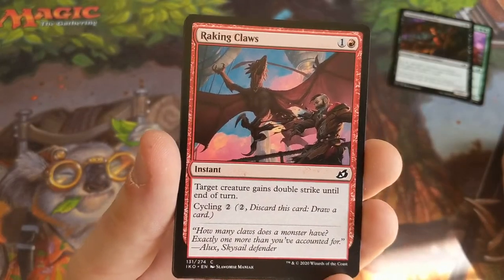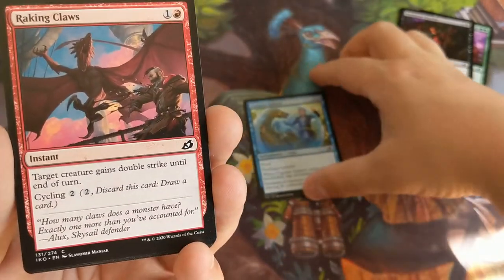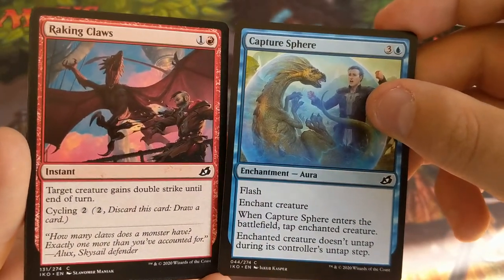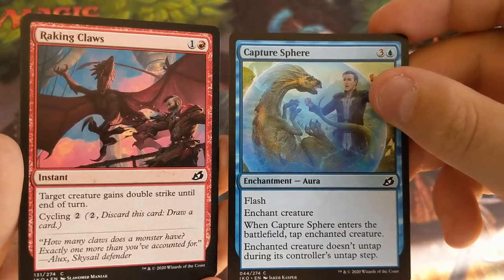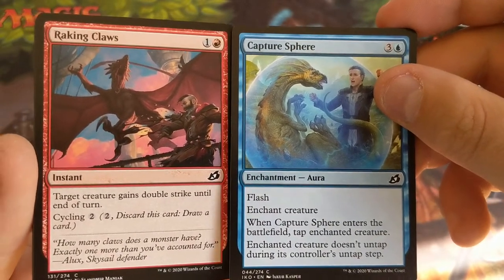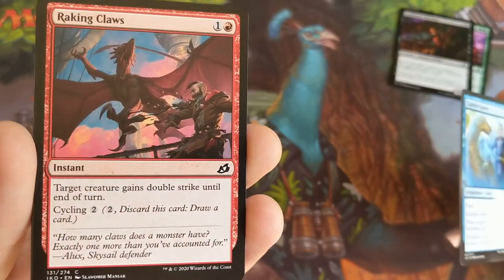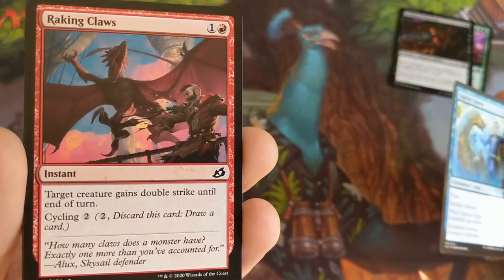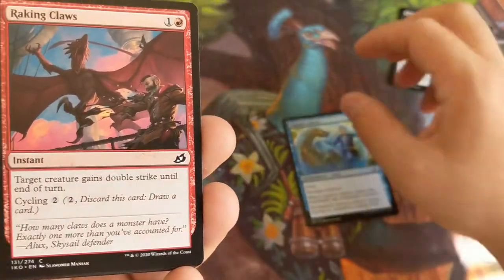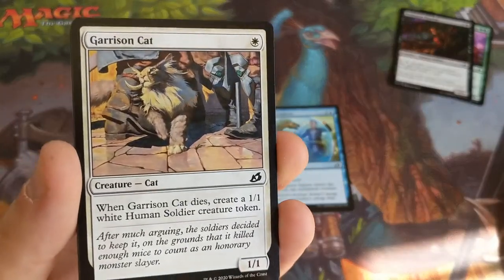Raking Claws has won so many games for me. It's a tough one because they both do very different things — very much blue for Capture Sphere, disrupting tempo and tapping down an opponent's creature; whereas Raking Claws is sort of a surprise attack, giving a creature double strike. Both do great jobs, so we'll put both of these out as our contenders.